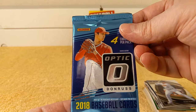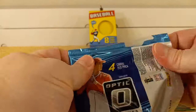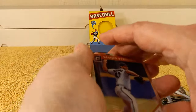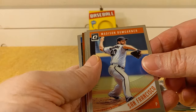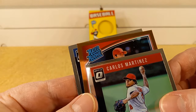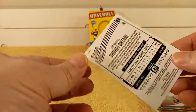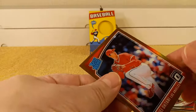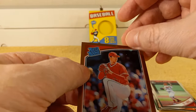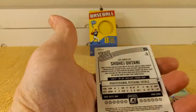Time for the 2018 Donruss Optic pack by Panini. Unfortunately they lost their license for any active MLB player. Something's back there that's colorful and shiny — is it going to be Shohei Ohtani? We have Messing, Bob Garner, Carlos Martinez rated rookie... Shohei Ohtani! Look at it — orange prism parallel rated rookie! I guess this paid for the box. Wow, look at that — rated rookie Shohei Ohtani, Optic!